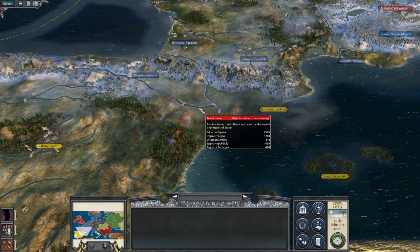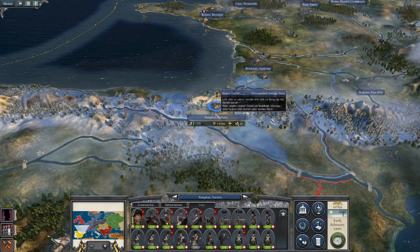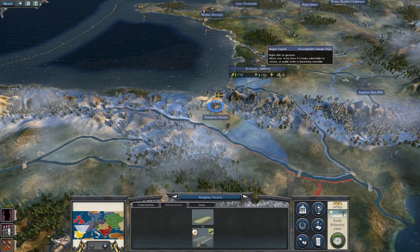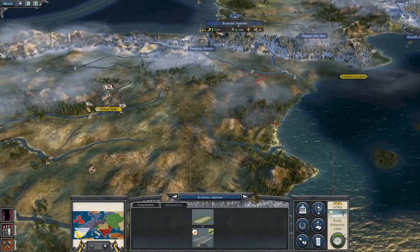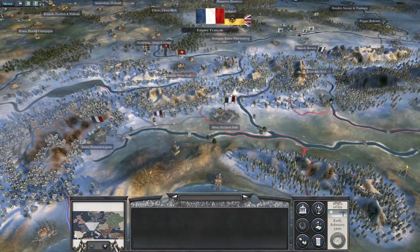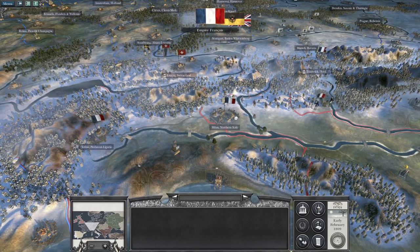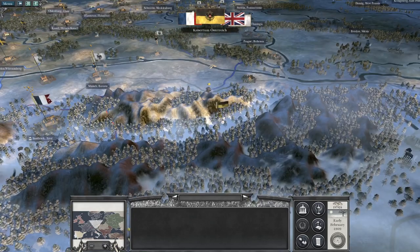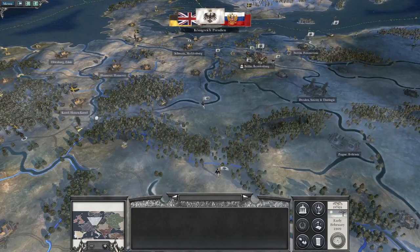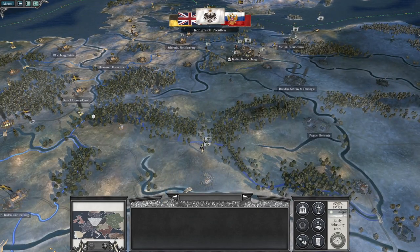Down here this force isn't in range of that Spanish army so we have to wait. Infrastructure is good. Let's hit end turn — we need to keep cranking through the turns because we need to get Pamplona to start coming more into the fold and allow us to move our troops out. It looks like Austria might be pushing Innsbruck, so I might want to attack it myself, especially as it looks like the Prussians are massing.